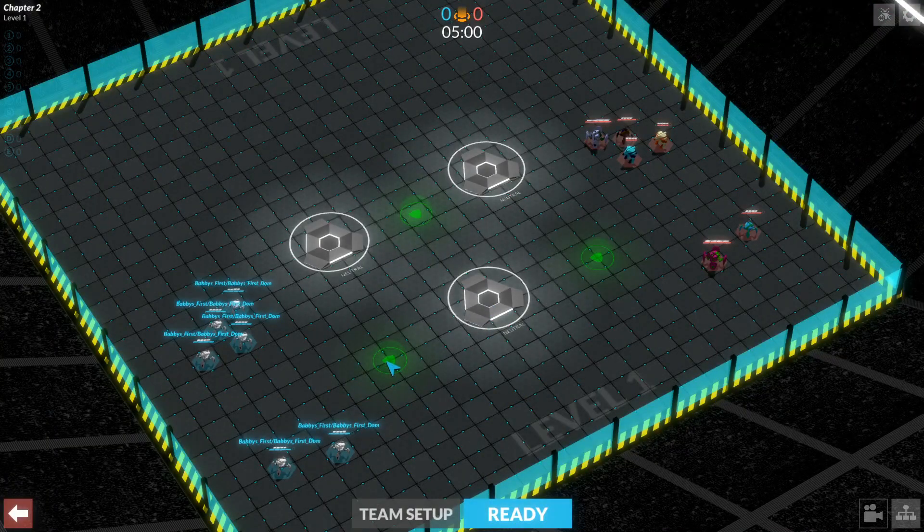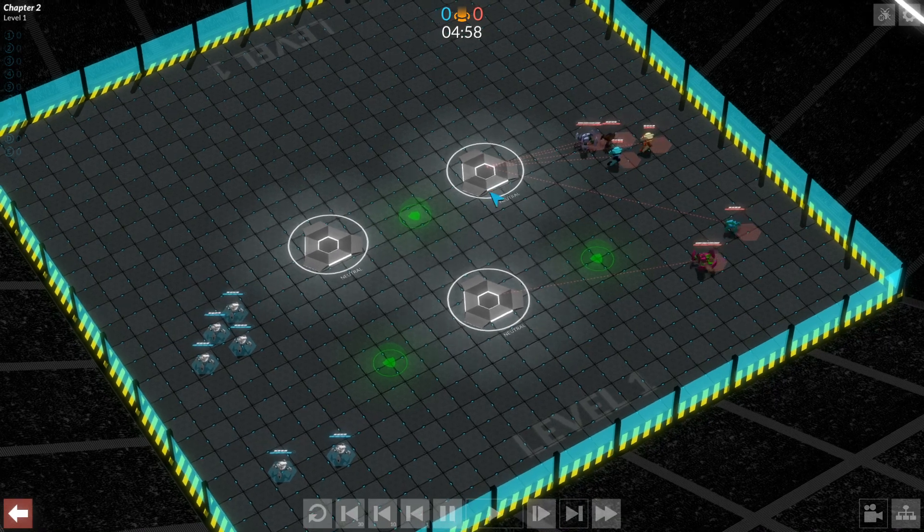So you can see now we have the force fields that we saw in Elimination, and we've got these bases here, but things are a bit different than they were in Collection. You can also see six bots and the hexagons mean they respawn. So let's see how it works.